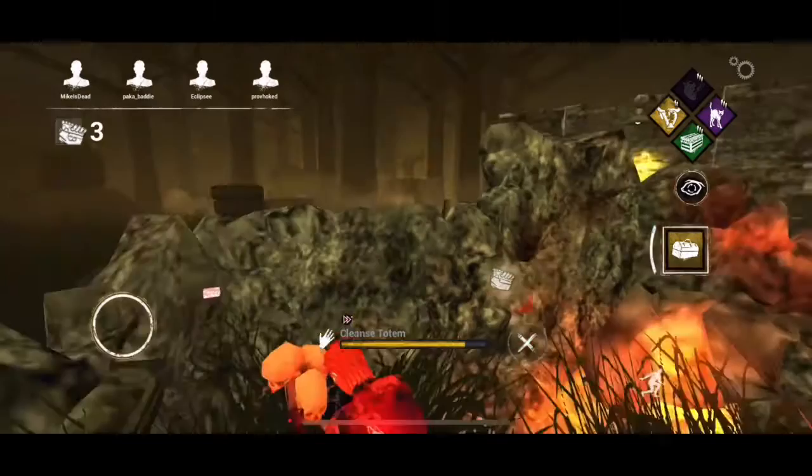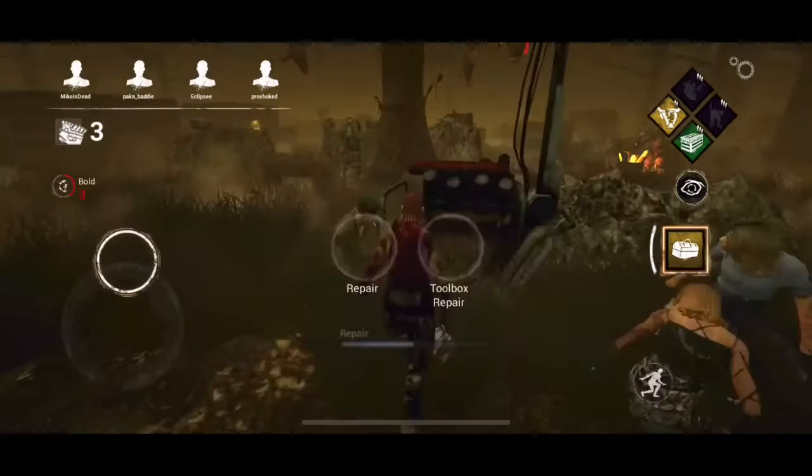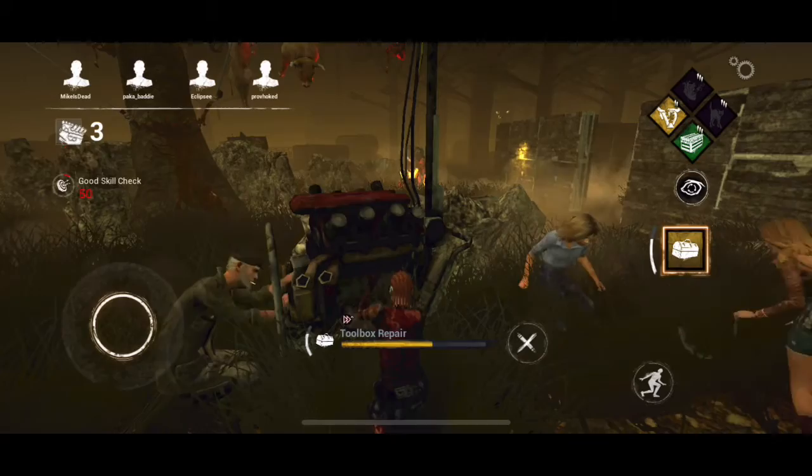Spine Chill's going off, he's coming. Spine Chill is a great perk — always make sure that I have that on. That and Adrenaline are my two favorite perks. He's got — can I repair the gen? Thanks. I should do some work since you guys don't do it. I'll just help you escape, that's all.